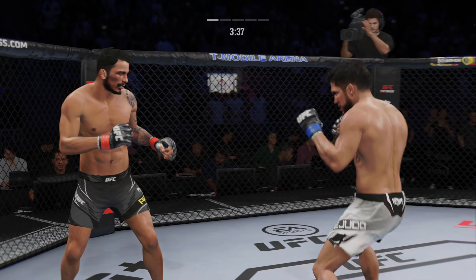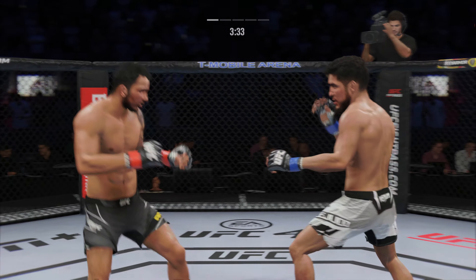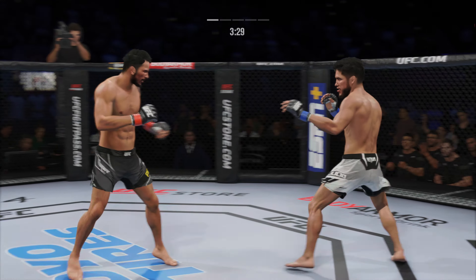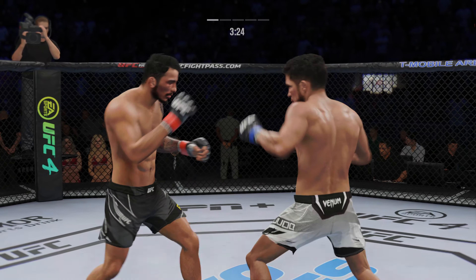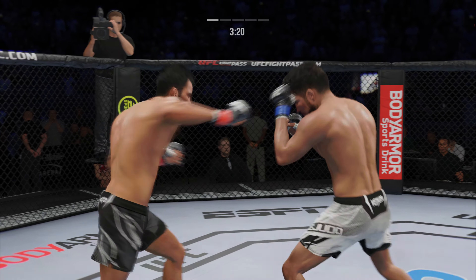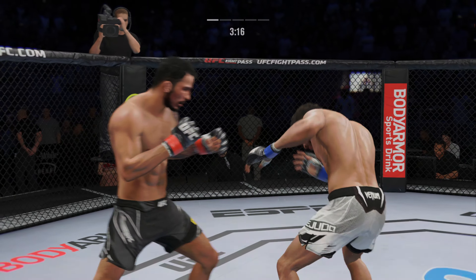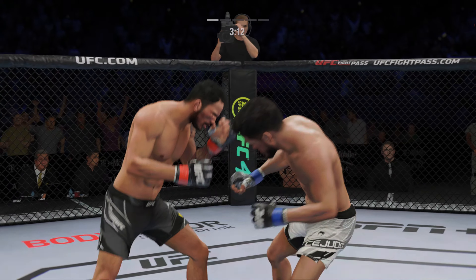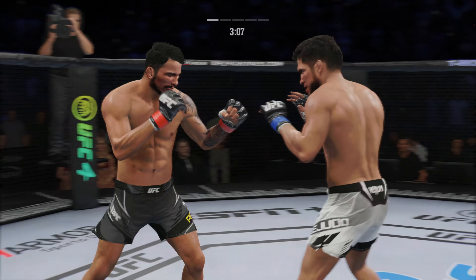Continues to mix it up, going to the head, mixing in some body shots. Just out of range with that strike. So just over 20 total strikes now landed for Henry Cejudo. Look at him whip his hip into that kick — look at how he turns his hip into that leg kick. Gorgeous combination of strikes. Both fighters exchange in the pocket here.